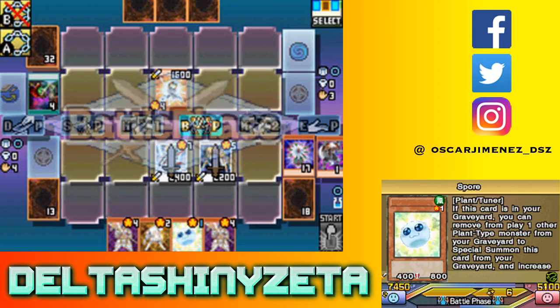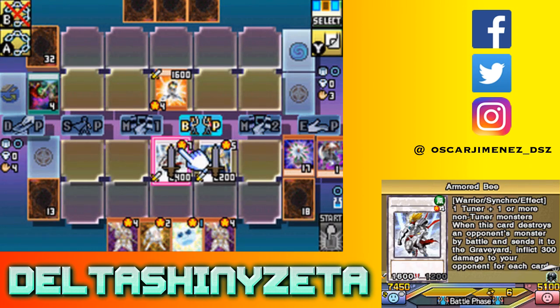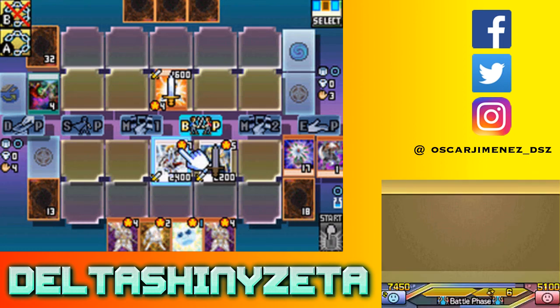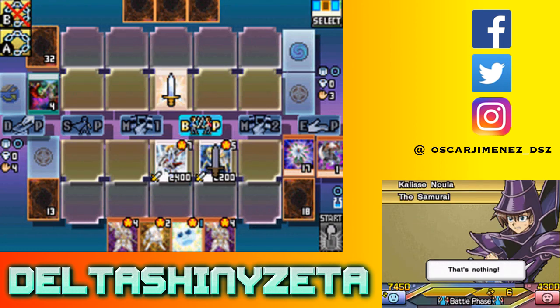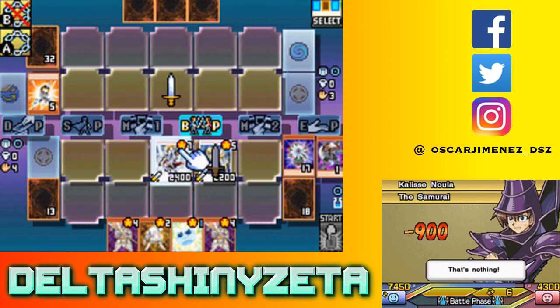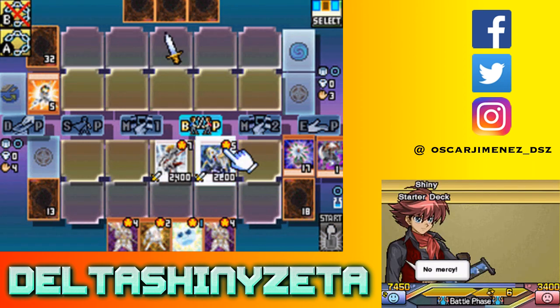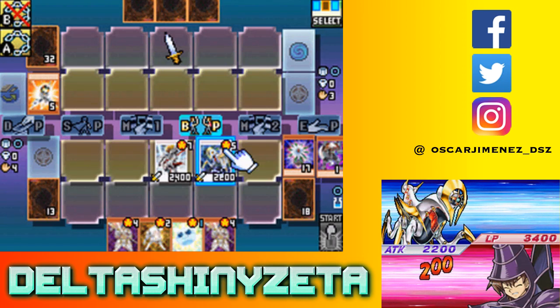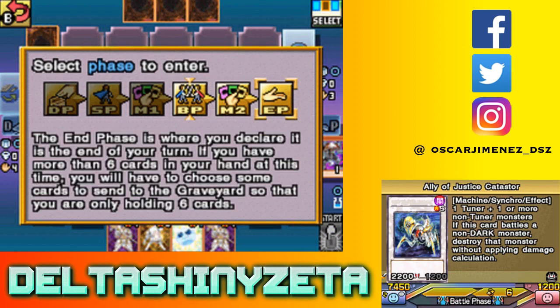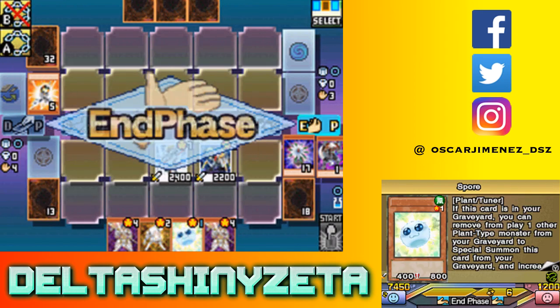No further graveyard effects. I can get into battle phase here. I'm going to attack with Lightning Warrior - that's gonna be 800 plus 900 more damage. And then 2200 with Katastor. This will put you at 1200, and that's pretty much it for the duel. I really don't see you coming back, but we'll see.